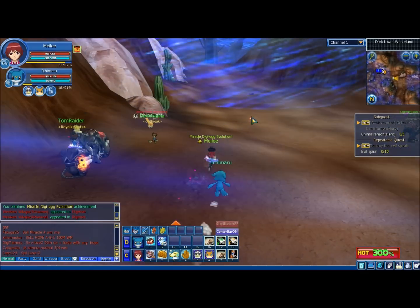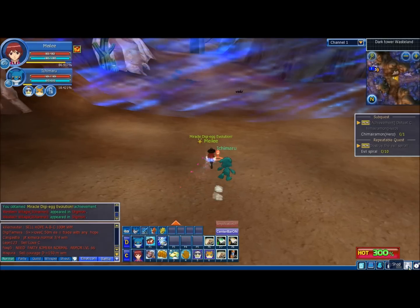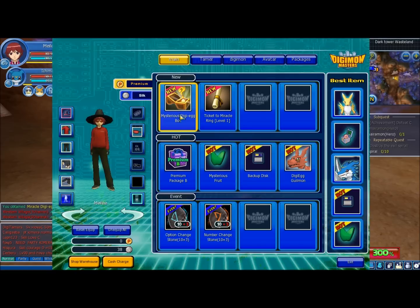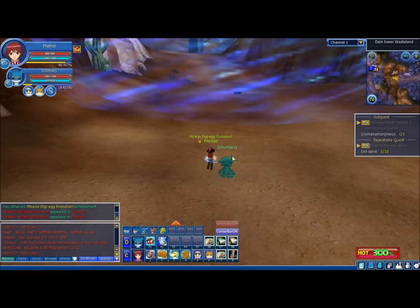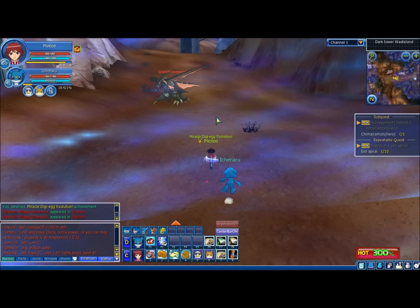If you have the cash and the luck, you can also attempt to get a Magnemon 100% Egg through the cash shop, through this mysterious Digi-Egg Box. You gotta be REALLY lucky to pull it off. Some people got it within 7 tries, some people got it within 70 tries — and that's not much of an exaggeration.